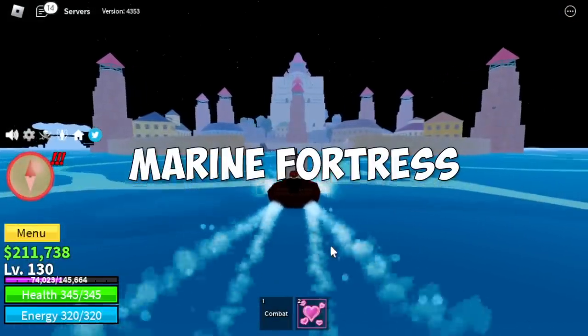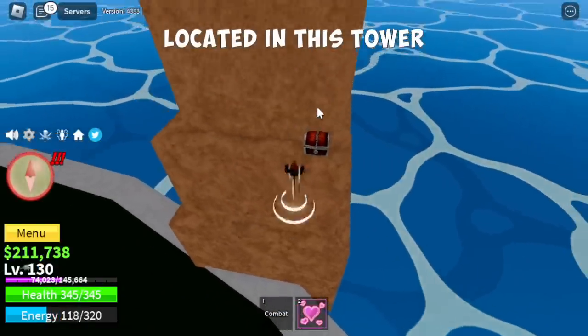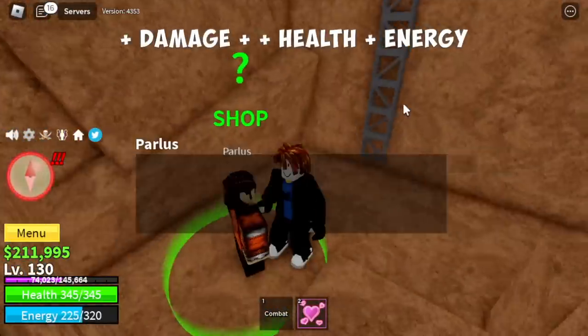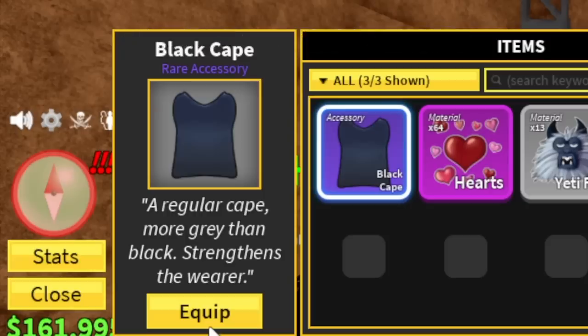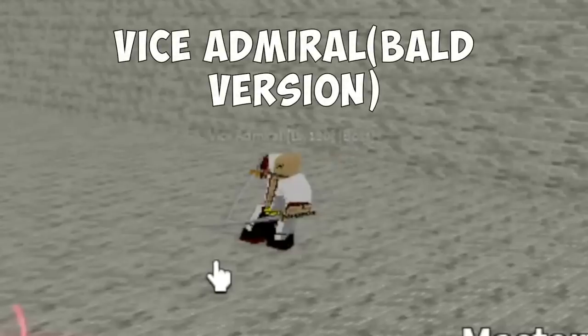Next island is the Marine Fortress. Buy the Black Cape — it is located in this tower and it only costs 50,000 Bellies. It will increase your damage, your health, and your energy. We will be defeating the Vice Admiral here.